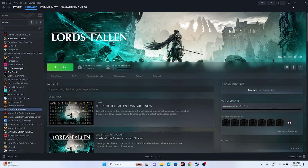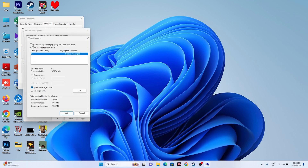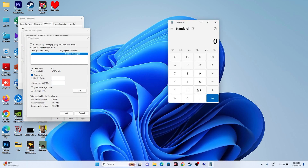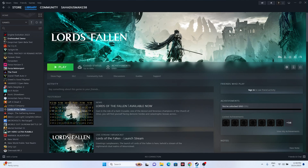You can also try increasing the virtual memory. Go to View Advanced System Settings, Advanced tab, Settings, Advanced, then Change. Uncheck automatic management, select the drive where the game is installed, and choose Custom Size. Set Initial Size to 1.5 times your total RAM (in MB): for 32 GB RAM, that's 32 × 1024 × 1.5 = 49,152 MB. Set Maximum Size to 3 times your RAM: 32 × 1024 × 3 = 98,304 MB. Then close everything and try launching the game.